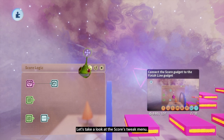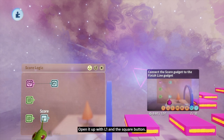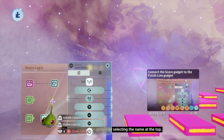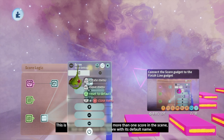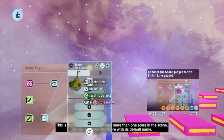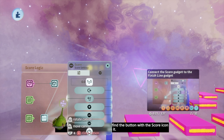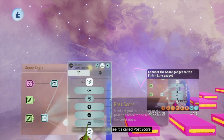Let's take a look at the score's tweak menu. Open it up with L1 and square. It's a pretty simple gadget. You can rename the gadget by selecting the name at the top — this is really important if you have more than one score in the scene, but we can leave this score with its default name. At the bottom of the tweak menu, find the button with the score icon on it.